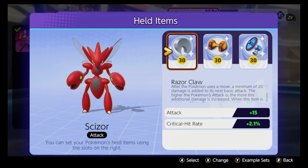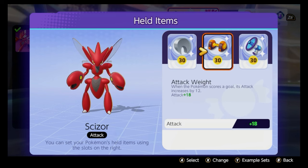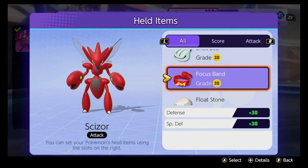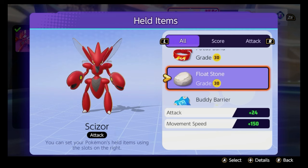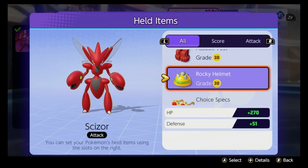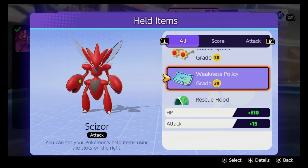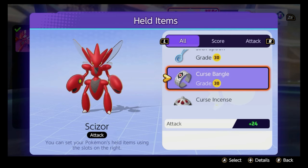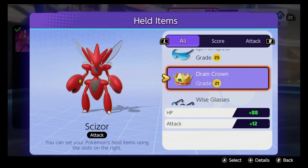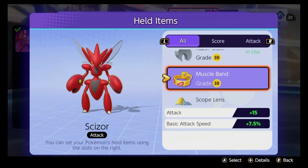The held items you would run with Scyther are Razor Claw — definitely. Energy Amp — definitely. Attack Weight — definitely. There are a couple of different items you could consider, but I probably wouldn't run a Scope Lens or a Focus Band. You could consider a Float Stone for extra mobility, but you're hitting your skills a little too often for that. I probably wouldn't recommend an Aeos Cookie, although it makes you bulkier — you're a jungler and won't always get all the stacks. Weakness Policy is an option, but you're going in and dashing out doing burst damage, so it may not be the best. Curse Bangle is an option, but other offensive items give more value. Charging Charm is a strong contender, but Razor Claw gives more value. Drain Crown — no. Muscle Band — probably not. I just stick with these three items.